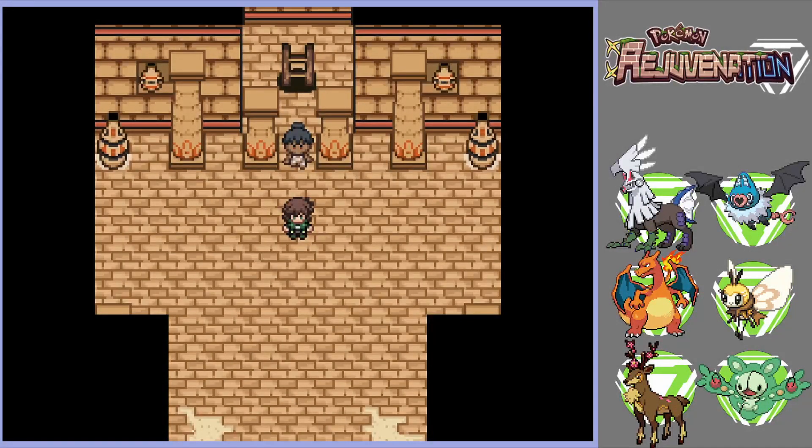Welcome back to another episode of Pokemon Rejuvenation. Today we're going to be going through Zorrialyn Labyrinth and exploring as much as possible. I probably won't be hitting every single item in there — there's a lot, and many aren't super valuable. A lot of plates are down there, lots of gems, but most importantly we're going to be trying to get all of the crests that we can.